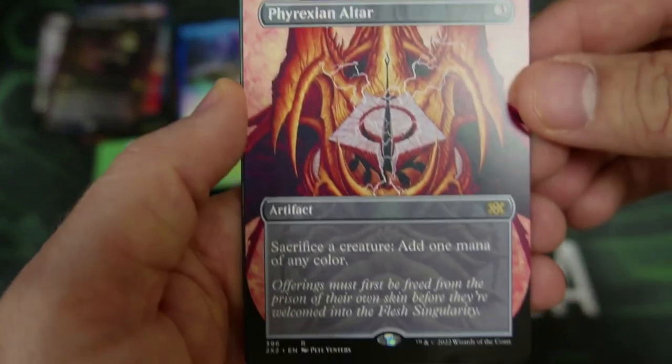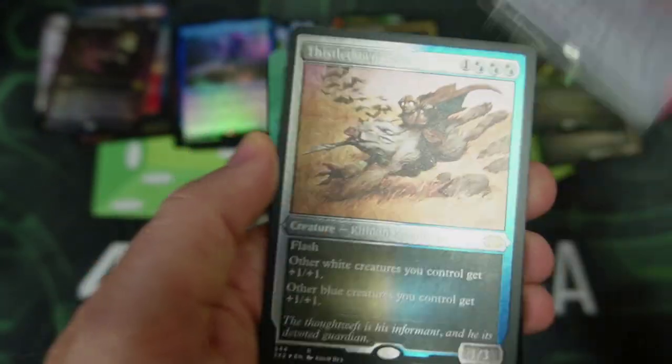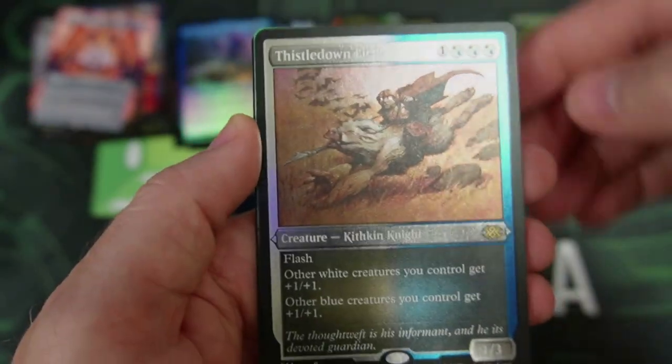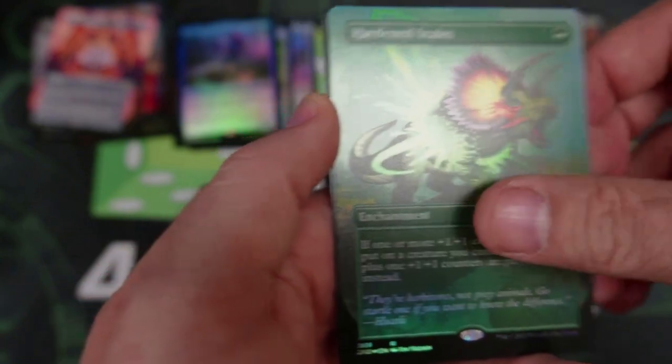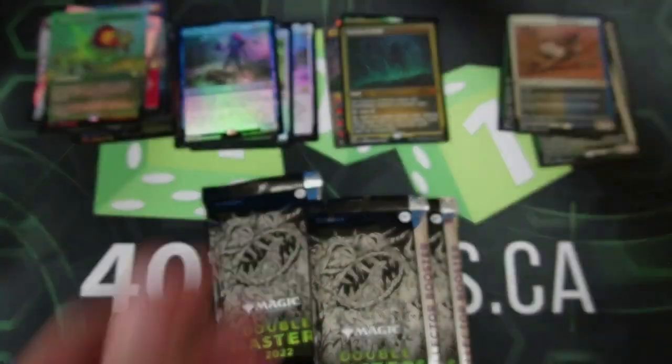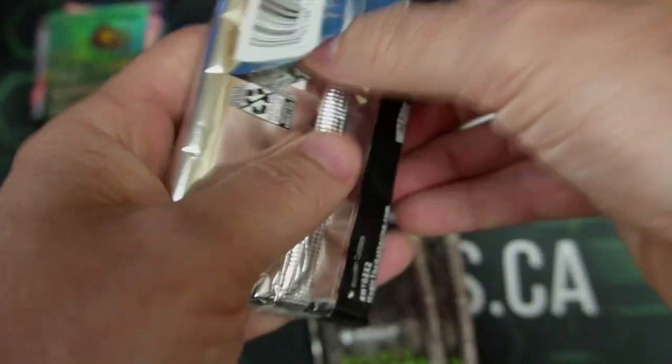There we go — the Phyrexian Altar! That's what I'm talking about. Look at that thing. That is gorgeous. And then we've got the Thistle Down and Hardened Scales again. Not bad — that wasn't a bad pack. A lot of good rares in that pack. Maybe not tons of Mythics, but we are definitely going to see people enjoying this product for a while.